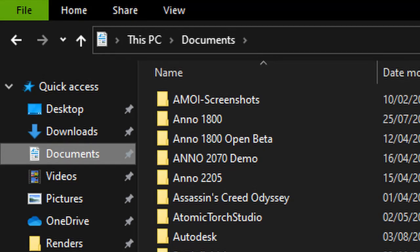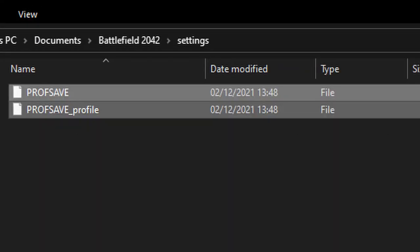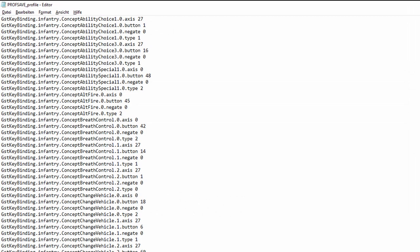So what you can do instead is go to your Documents, then Battlefield 2042, and then Settings. Over there you will find two files. And instead of deleting them, you just delete a few lines in the profile file. Right-click it, then open with, and choose Notepad. Then you will have access to the file's content.